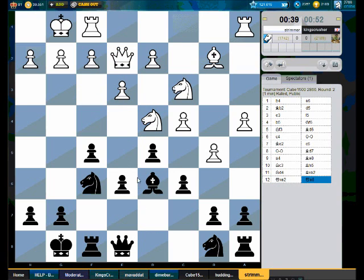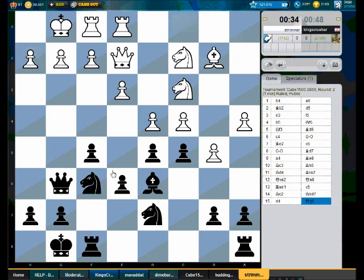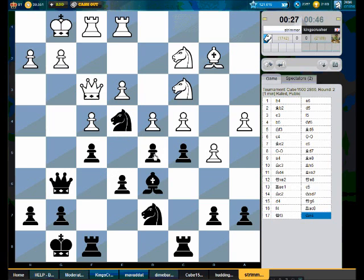So I have to defend e6 for the moment. What about c5, b6, c5, Nd7 and then Qg6 — actually change the plan here. It's putting a lot of pressure on the center. I need to pressurize c4. Maybe Rc8 is good here. I've gotten rid of that bad light square bishop.